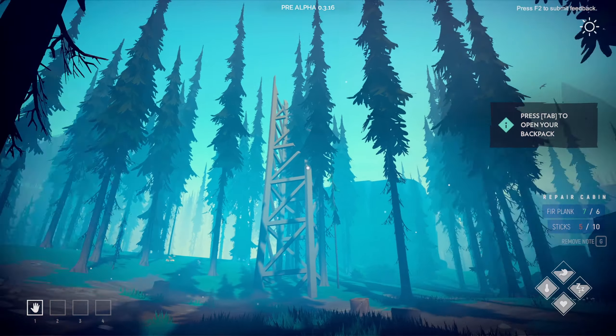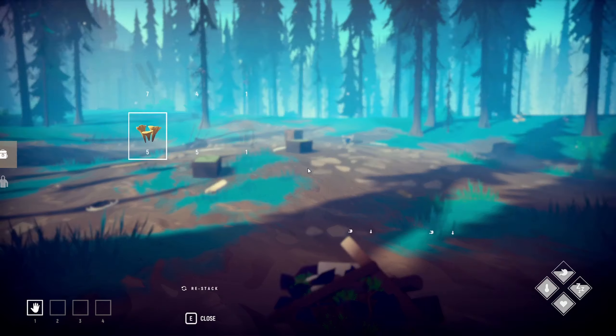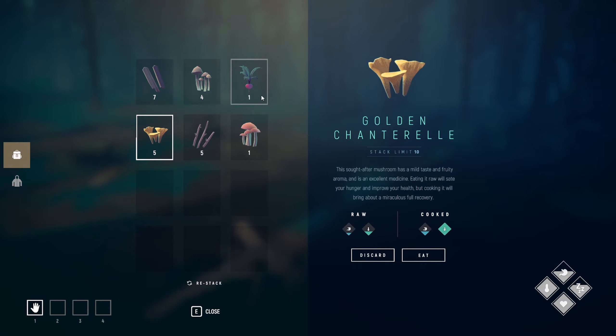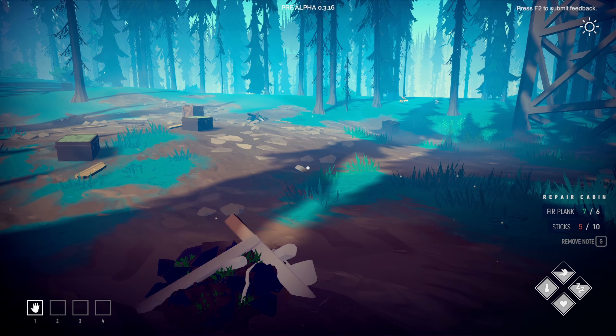We've got some kind of tower here that's been destroyed, but there's supplies scattered around — we'll get that. Controls so far are all typical, all good. Tab for your inventory. And then over here you've got outfits and backpacks. I'm not sure what this is about — why there's multiple tabs. I guess you can collect or craft outfits at some point, same with backpacks — maybe upgrading or just customizing in general.